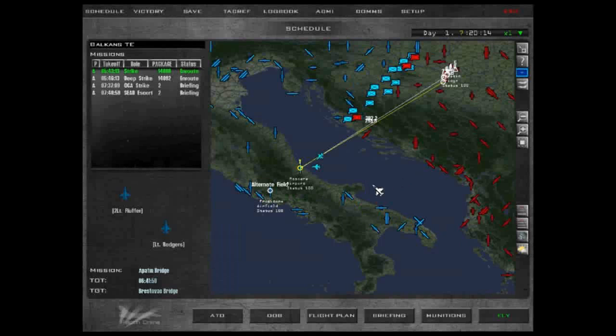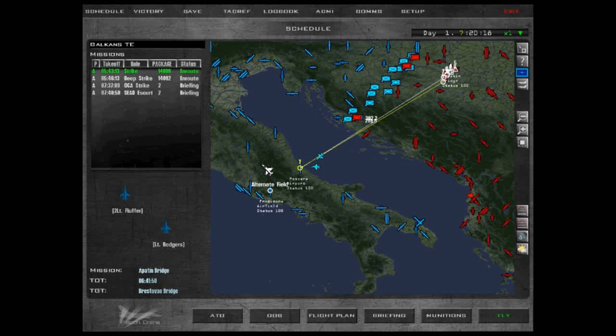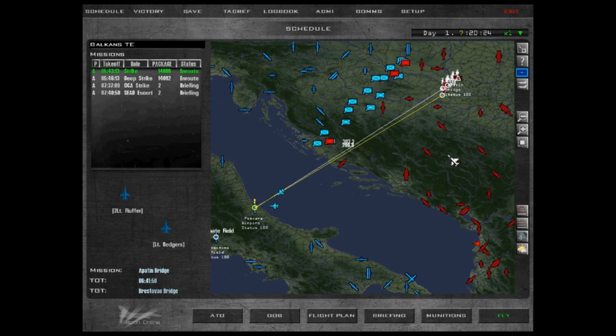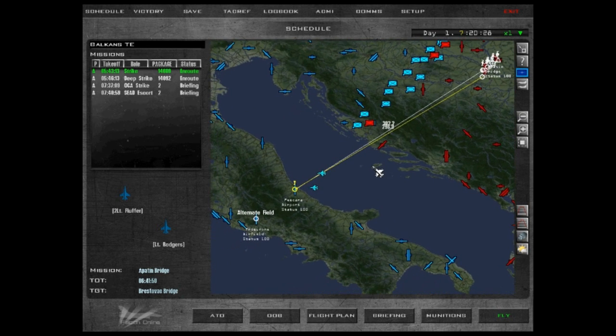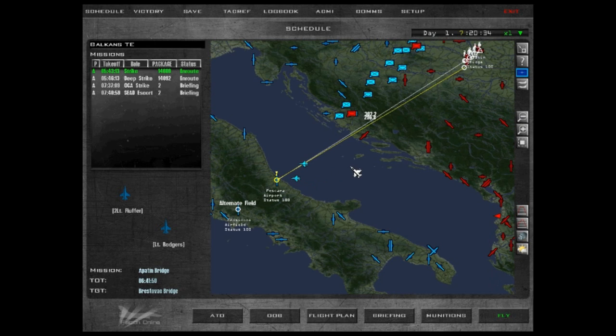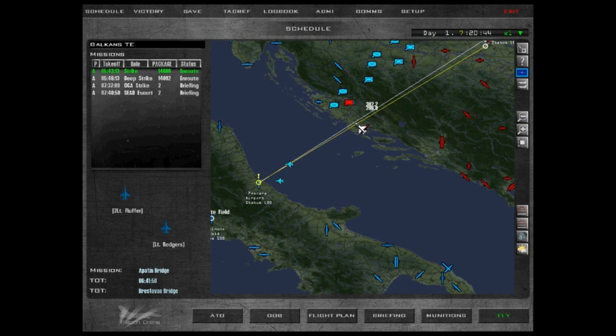Hey guys, welcome. It's Fluffer here. I'm bored so I wanted to make a video. So I laid out a TE a while back that I wanted to fly, but for all intents and purposes we'll just use this as a basic get in and fly type situation. What we're going to be working on today are air-to-air intercepts — taking off from a specific point with a given target. Let's say there was a border incursion, these guys are breaching our airspace and they're not friendly. We're going to go up, find them, neutralize the target, and then RTB. Pretty simple, self-explanatory stuff.